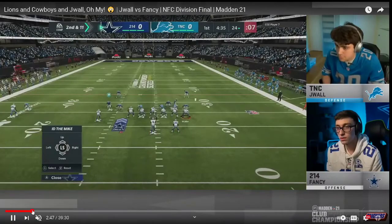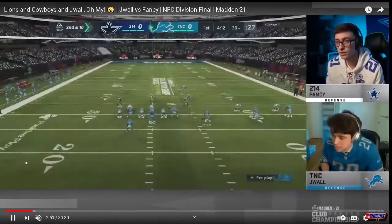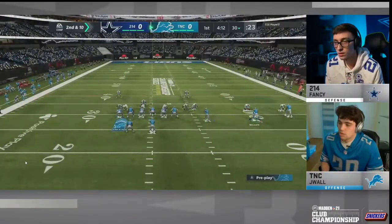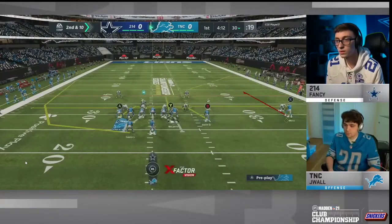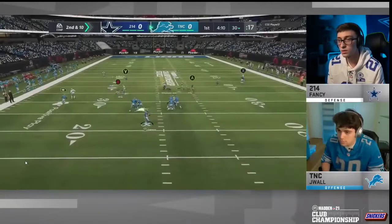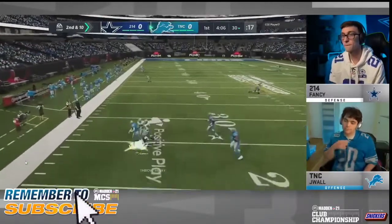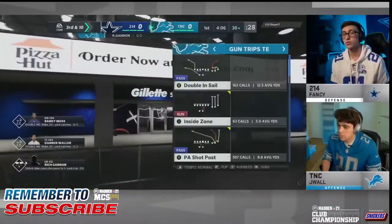I'm going to skip ahead to where jwall had the ball. Jwall and Fancy run a similar offense — pretty much the same offense. I've got the Raiders playbook loaded up and we're going to be taking a look at this. This setup out of the X Spot play was really really good, and jwall obviously used playmakers in this tournament.